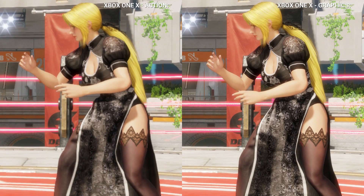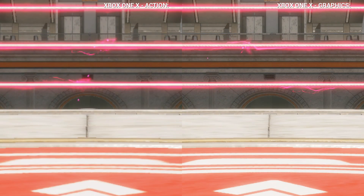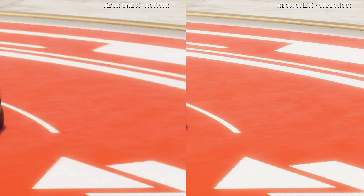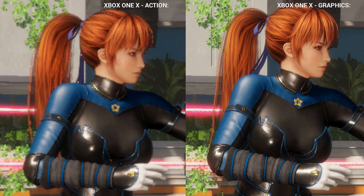On Xbox One X, though, there are a few immediately noticeable changes. A more precise ambient occlusion effect seems to be in use, while the quality of the texture filtering is dramatically increased. The biggest difference is definitely in resolution. While on PlayStation 4 Pro the game appears to render at a native 1080p in both modes, on the One X the action mode presents a native 1080p, while the graphics mode gives a full native 4K image.